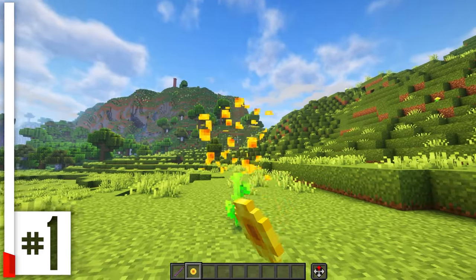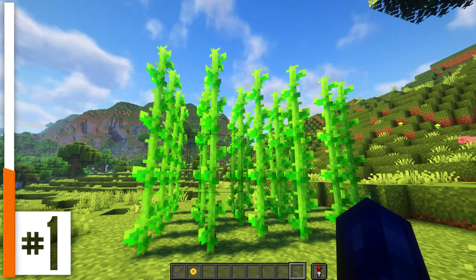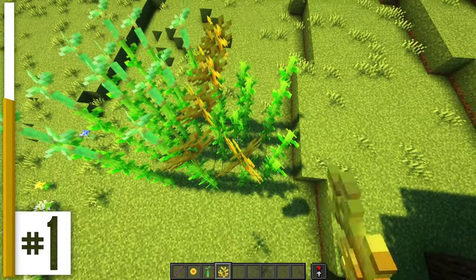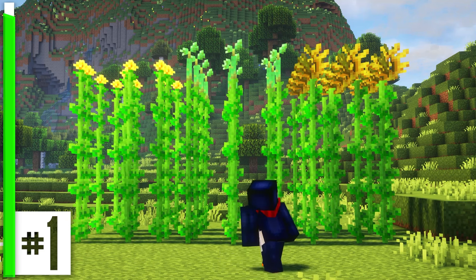The bottom block of the sunflower is incredibly useful. They can be stacked on top of each other to create these big, tall rows of plants. And you can even put all different sorts of saplings, plants, and flowers on top of them. These could be rows of corn, tall spindly vines, or something else entirely.